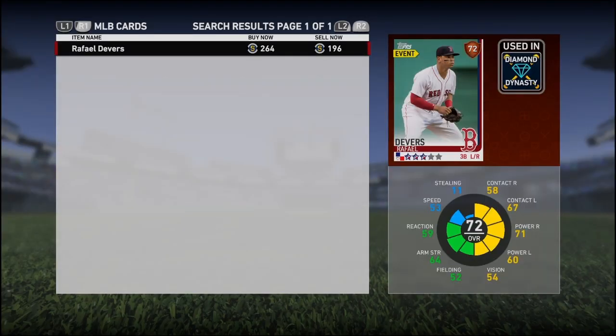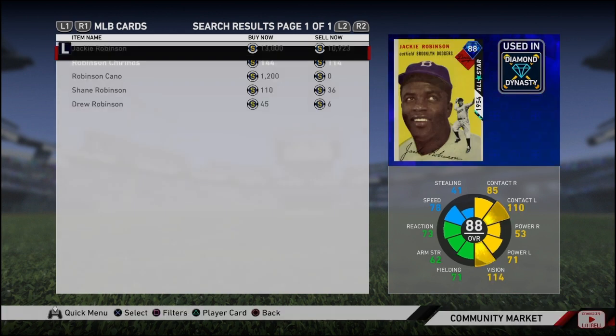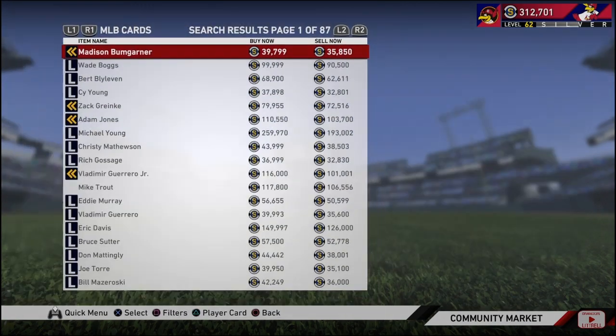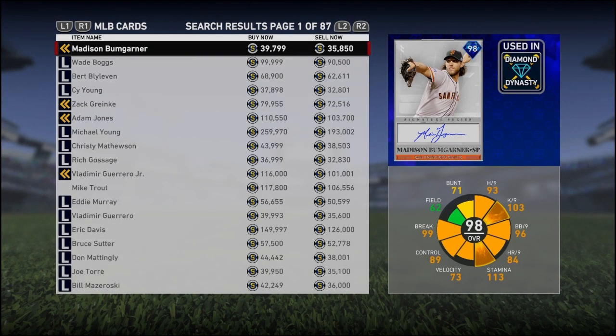Next player we got is Robinson Chirinos. He's another guy that's one point away. He's only hitting .278, which I say only, but it's really not that bad. He does have six home runs, so I could see him going up just that one point to being a silver. It really doesn't take much to get that one point. I could see them upgrading his vision or maybe contact right, just one of those for just one point for him.